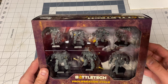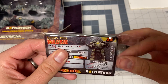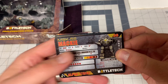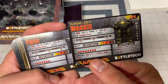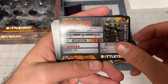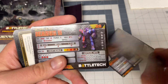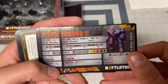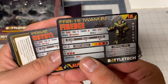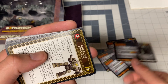Seven mechs, which is actually kind of impressive. So first and foremost, yes, we do in fact get a Mackie — the Mackie 5S and the Mackie 9H. Then the Emir — two versions of the Emir — the Battle Axe, the Gladiator, the Icarus 2, the Capellan Fire Bee, and the Clan Tech Coyote, which is the first ever OmniMech.